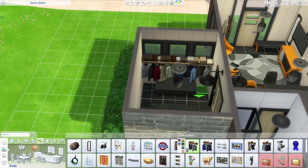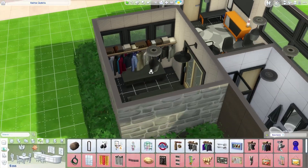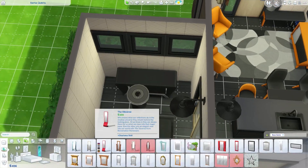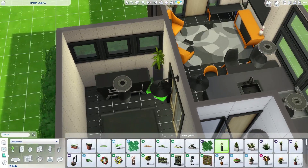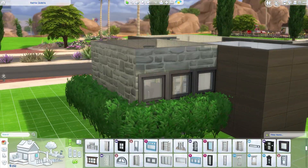At first I wanted to use some wall decor, but later on I changed it because I wanted to use a dresser instead. I added some plants and some vases outside as well.